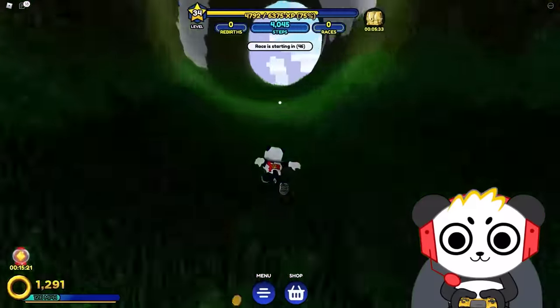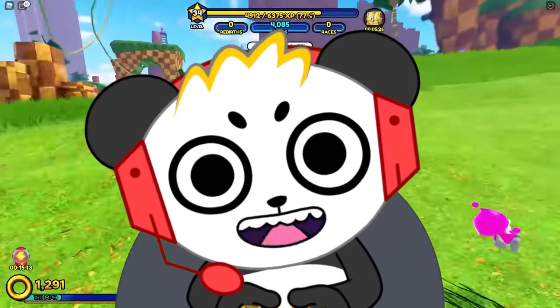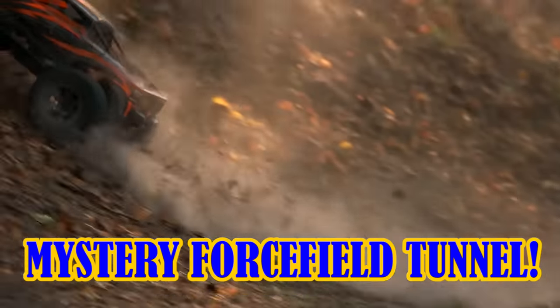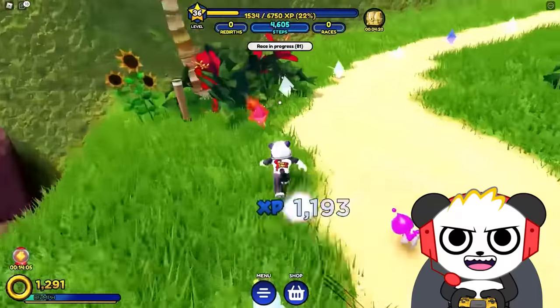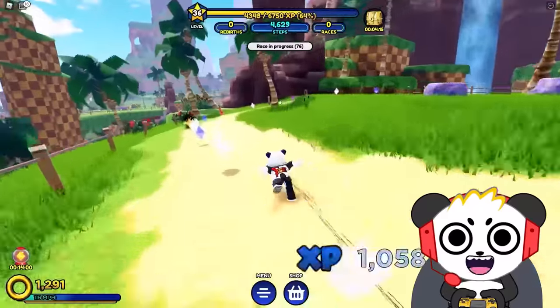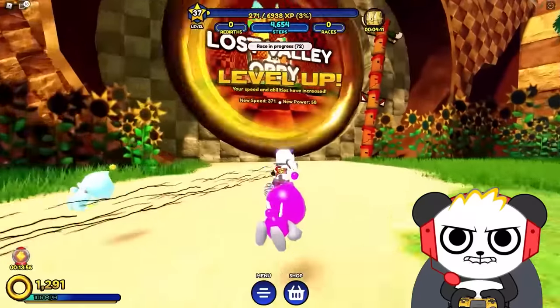Now let's check out the Mystery Tunnel. Where does this go? It is a Mystery Force Field Tunnel that goes nowhere. Come on down to the Mystery Force Field Tunnel — enjoy the ride as you go absolutely nowhere. Combo Crew, Green Hill Zone is awesome! I think I've just now gotten to the next level where I can go to Lost Valley Obby!